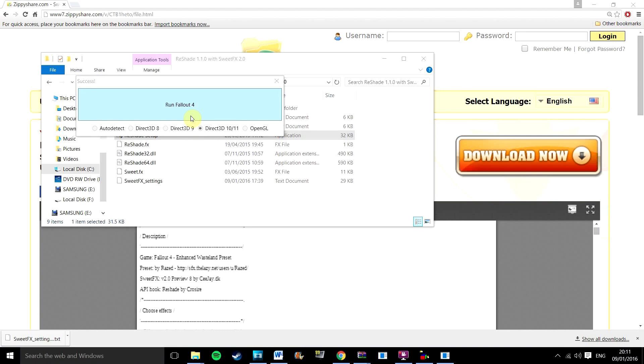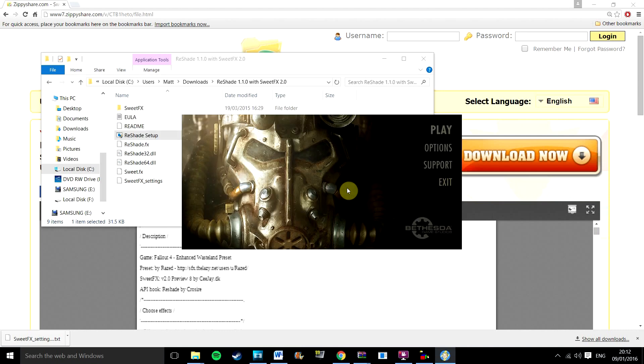Once you have selected this, you can click run game and it will load Fallout 4 with the new art style. And that's it. Thank you very much for watching and I hope you enjoy the new style.